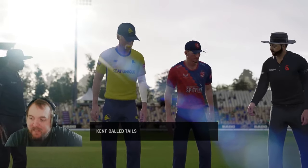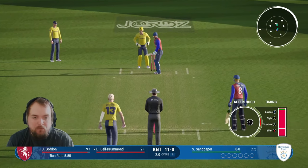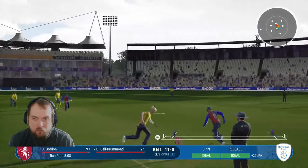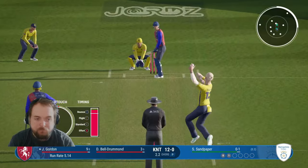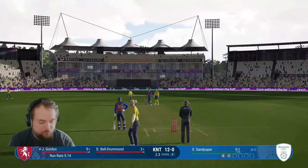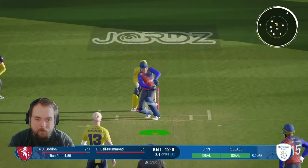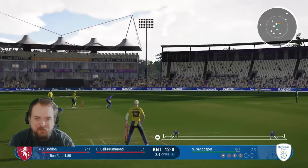Toss goes up, Kent call tails, it lands heads — we win the toss and we will have a bowl. We're on to bolt nice and early, Bell, Drummond and Gordon at the crease. Kent 11 for no loss. Swing and a miss first up. Pulled into the leg side, they try and sneak a single — Sandy could field off his own bowling. Slide up and push to cover point, no run. All the way into the leg side, should just be a single. Good over for Sandy so far, just two from it.